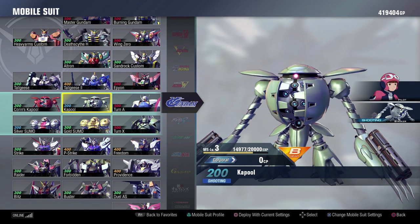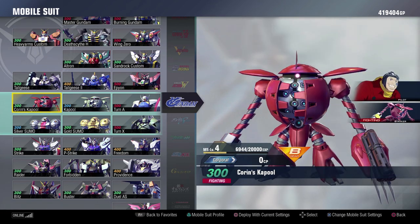The Kapool — Sochie's Kapool specifically — it's fine. It's not amazing, but it does have some cool surprises to it and it can do some decent damage. Corin's Kapool, however, is great. It has a ton of crazy moves. It has a Kapool stun where it can throw another Kapool to grapple onto you. Corin's Kapool is amazing, and definitely if you have not tried it out yet, you should.